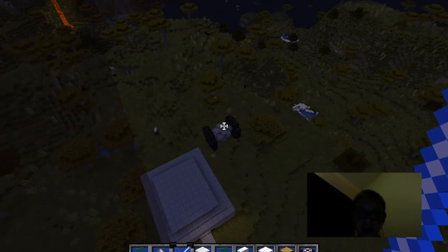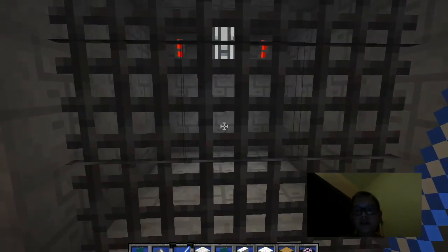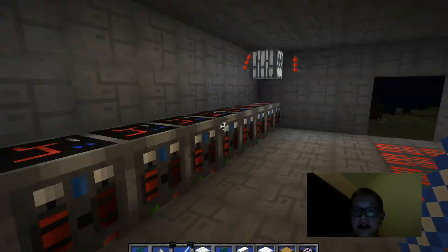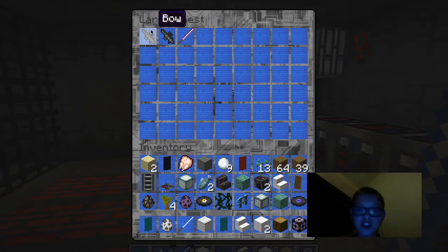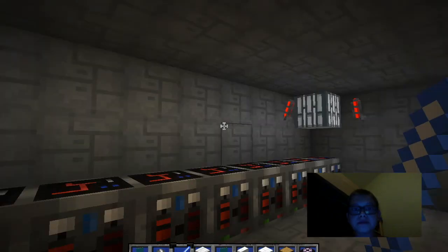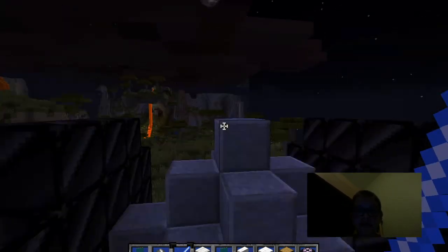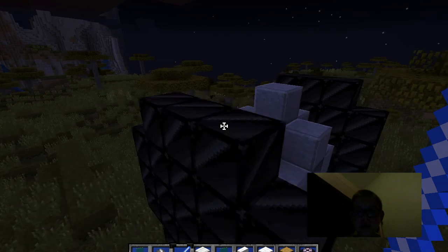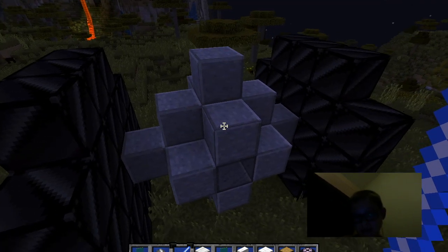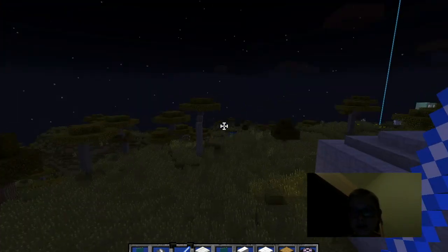There's a TIE fighter and then there's the base, which is a building. You go in, there's a bunch of prison cells where we can throw all the rebels in there. And a bunch of computers and a chest with a diamond sword, which is actually a lightsaber. Anyways, this is the TIE fighter. I really like it. The wings are made out of obsidian, but of course the obsidian has been changed because of the texture pack. Yeah, small little cockpit in there — that was fun to make.